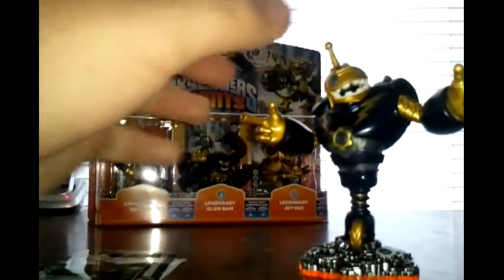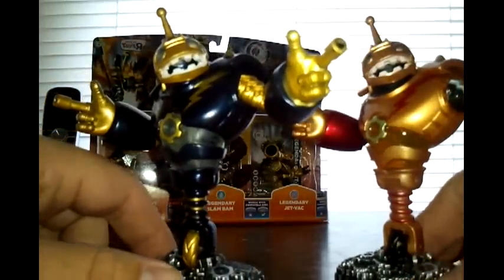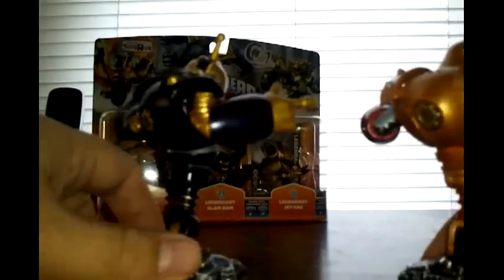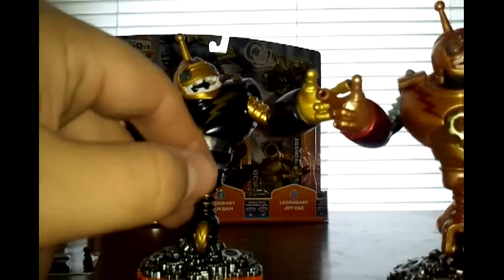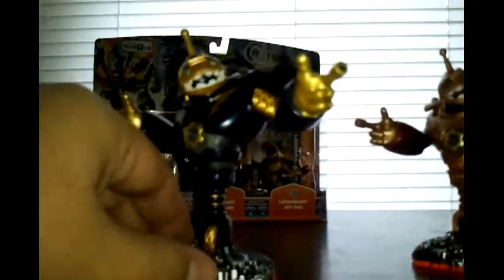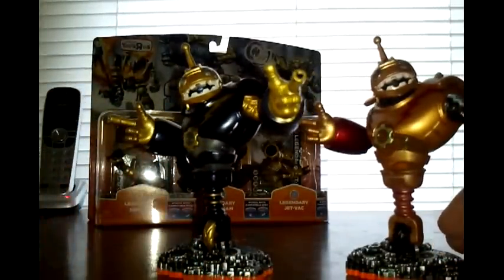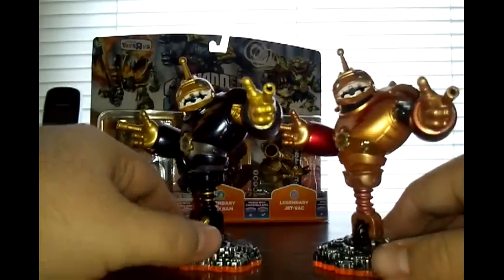Here to compare is his normal counterpart, Regular Bouncer. As you can see, he pretty much has an all-gold scheme going on. The only difference is the purple armor. He's also got gold lightning bolts going down there instead of red, and his torso's translucent piece is actually a little bit white. The only thing I don't like about the Legendary Bouncer I've got here is there's a little smudge of paint. Then again, I did order this online because the two closest Toys R Us near me are an hour and a half away, and it's actually cheaper just to pay the outrageous shipping rather than pay the outrageous gas it would take to get there. But there's Legendary Bouncer — pretty cool.